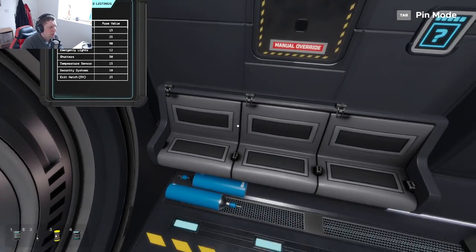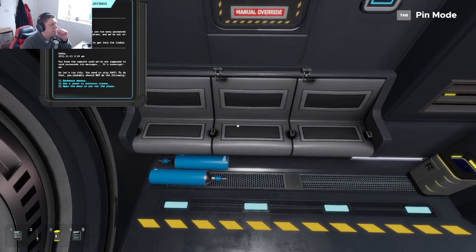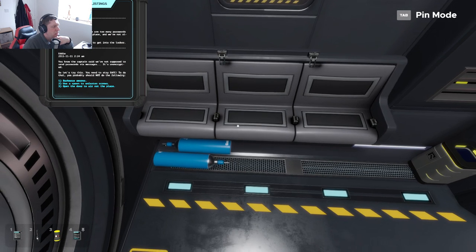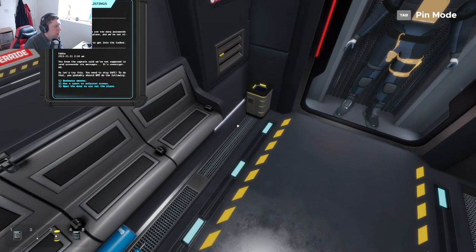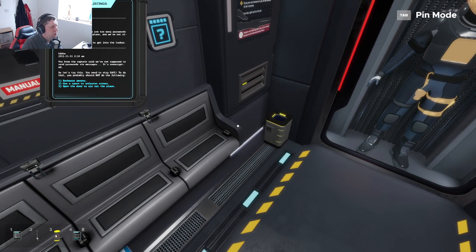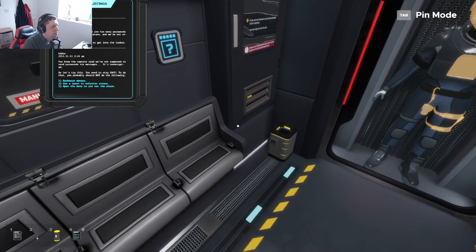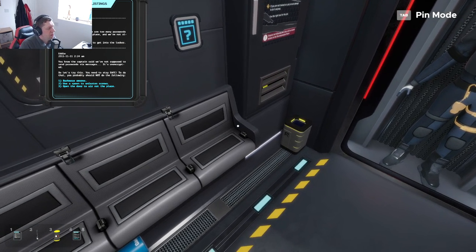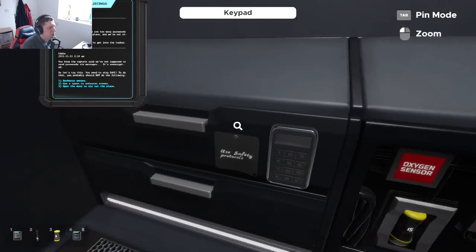Okay, so let's look at our other notes here. 'I forgot it again. There are too many pass codes to remember around this place. And we're not allowed to use space pass. Can you help me? I need to get into the locker. You know the captain said we're not supposed to send pass code via message - it's unencrypted.' So let's try this: 'You need to stay safe. To do that, you probably should not do the following: barbecue s'mores, open a spoon to unfasten screws, open the door to air out the place.' Is it the number of letters? But then all the letters are in there and we've only got a three-digit passcode.